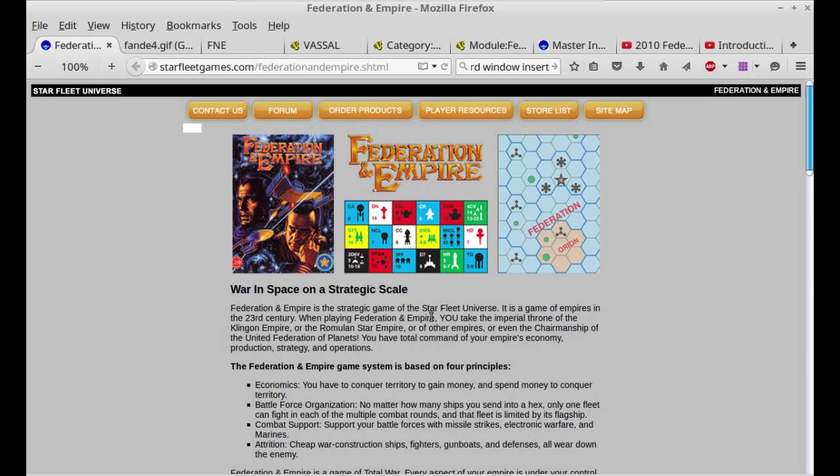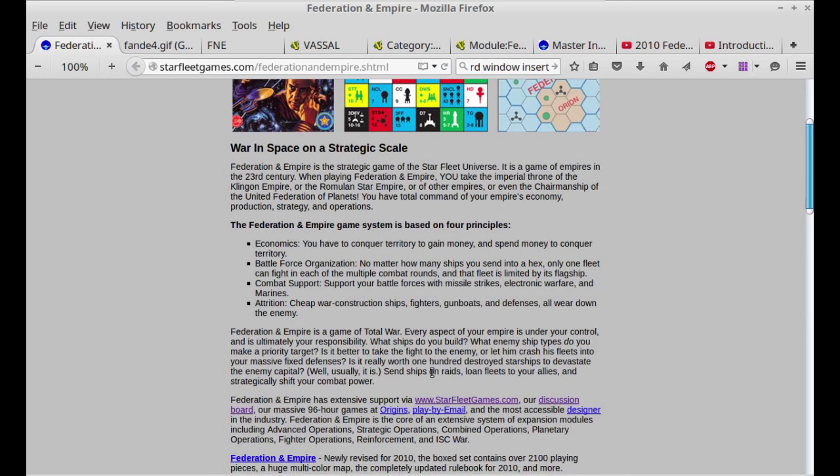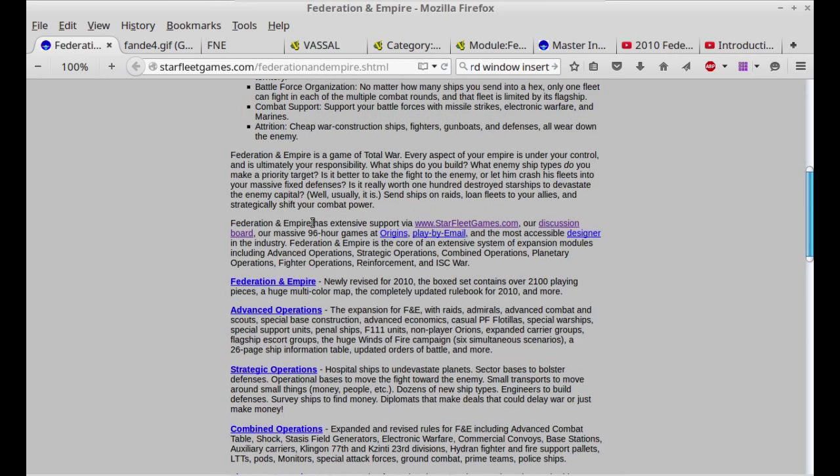What we're taking a look at now is Federation and Empire. This is not a tactical game — it is a strategic game where you simply move counters around and do dice rolls for resolution of battles. You don't actually grab an SSD sheet as you would in Starfleet Battles and fly the ship to fight the battles. This is all abstracted out into just simple die rolls, though not quite so simple. Federation and Empire is a strategic game of the Starfleet universe — a game of empires in the 23rd century. When playing, you take the Imperial Throne of the Klingon Empire or the Romulan Star Empire, or other empires, or even the chairmanship of the United Federation of Planets. You have total command of your empire's economy, production, strategy, and operations. Basically it's a game of economics, battle forces — move stuff around, fight, etc.